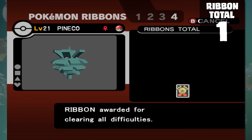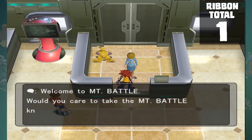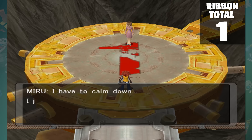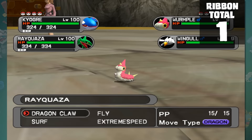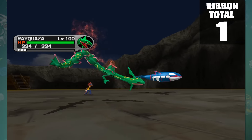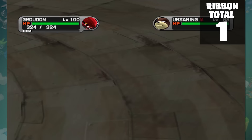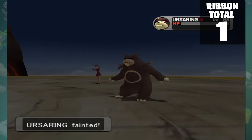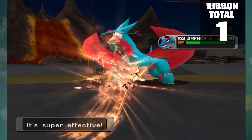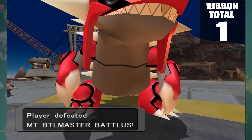We only need one more ribbon from this game, but it's definitely a tough one. Mount Battle is a 100-battle challenge. The opponent levels range from really early game to as high as level 70. In order to obtain the next ribbon, we have to complete Mount Battle without changing our team. Because we can import Pokemon from other GBA games, I brought a few legendaries to take care of the job. Almost every Pokemon went down to one hit, which made this a lot easier than I originally thought. Once you defeat the 100th Trainer, everyone in the party is given the Earth Ribbon.